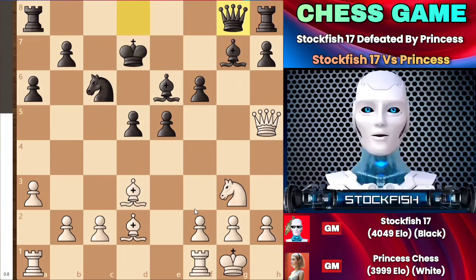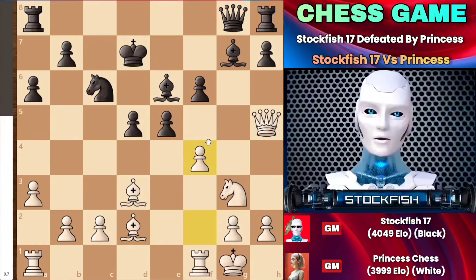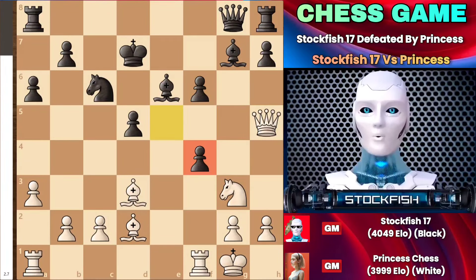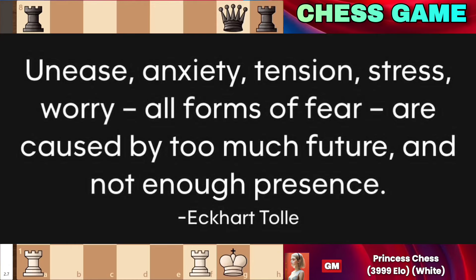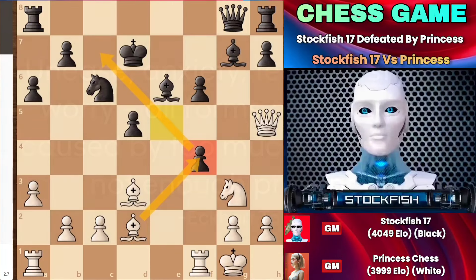Many players might think of considering f4 as it looks like it would break open the center immediately. The problem is that black might not capture the pawn on the f4 square, and after bishop takes f4, white would get diagonal control - but that is not the best way to break the security of the black king. As a motivational thought: unease, anxiety, tension, stress and worry - all forms of fear - are caused by too much future and not enough presence.